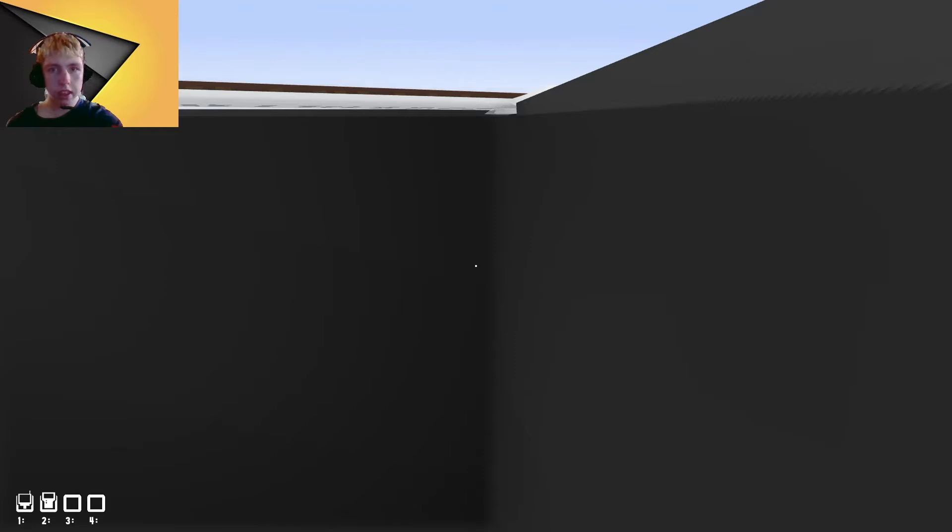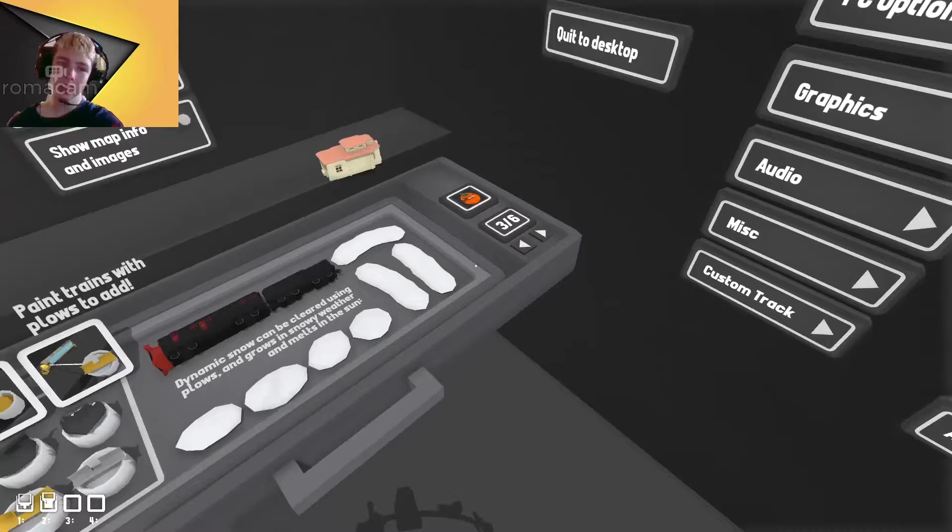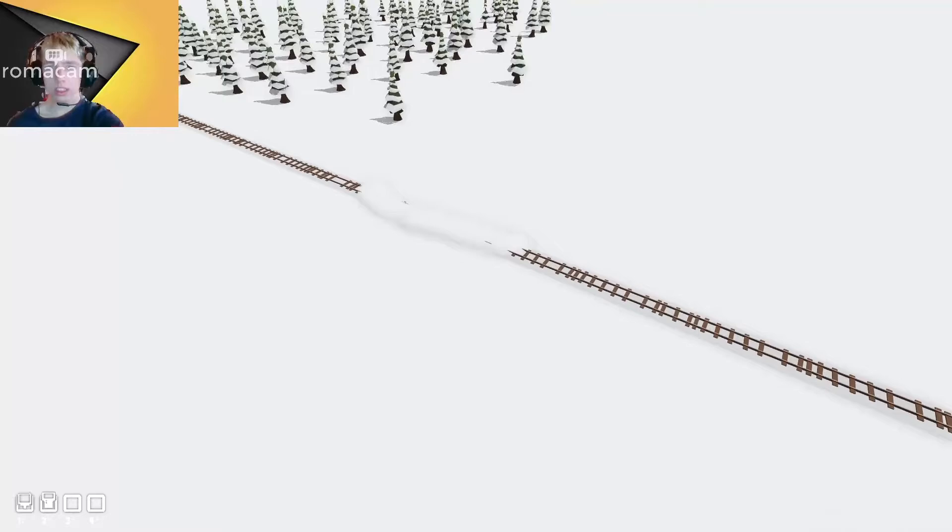We're going to start putting these on top of tracks. Are these above the ground still? Oh yeah, they are — okay, so they still have enough ground clearance, that's good. Before it wasn't like that and the snow was kind of floating above the ground, so it was a little bit weird. But it looks like that has seemed to be fixed.